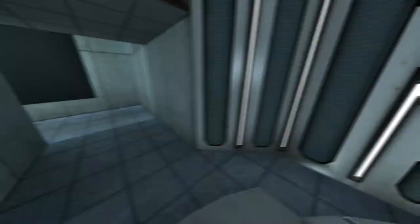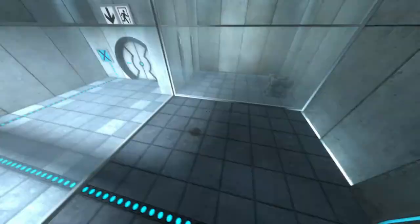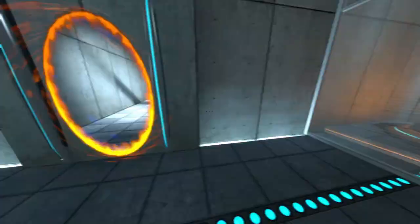This Aperture Science material emancipation grid will vaporize any unauthorized equipment that passes through it. For instance, the Aperture Science weighted storage cube — that is looking ugly! Please place the weighted storage cube on the 1500 megawatt Aperture Science heavy-duty super-colliding super button.